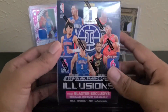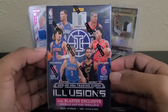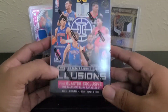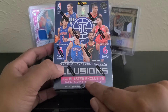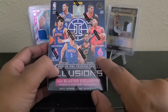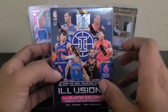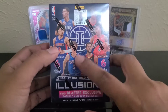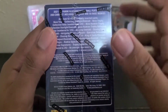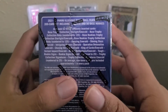What's up guys, today I'm going to open up the new 21-22 Illusions Basketball Blaster Box. I actually have three of them that I'm going to open. It does say find the Blaster exclusive Emerald and Ruby parallels, six cards per pack and six packs per box. Top rookies on the cover: Cade, Barnes, Giddy. The preseason started yesterday, so basketball is right around the corner and I'm pretty excited about that.